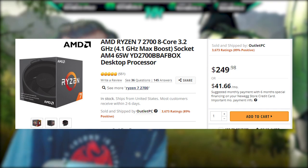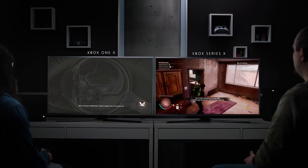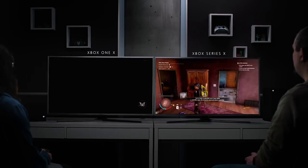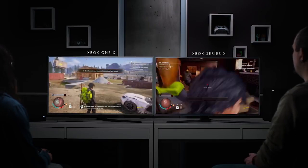You can overclock the Ryzen 7 2700 to get quite a bit more performance out of it — that's the same CPU I have. So seeing this level of hardware in the new Xbox is quite enticing, and apparently it's also notably better than the PS5 as well.